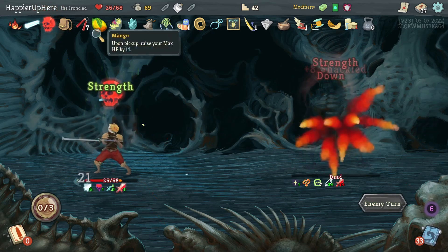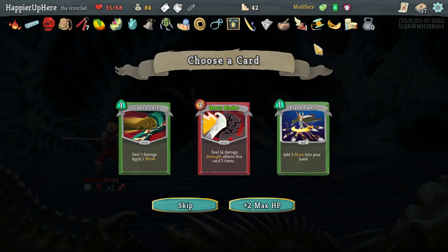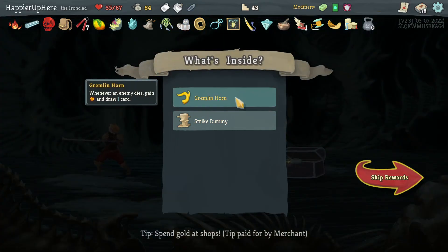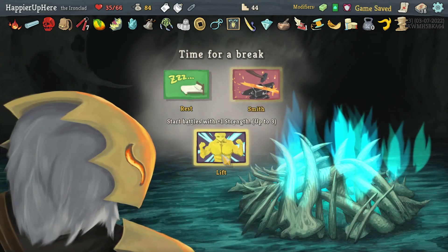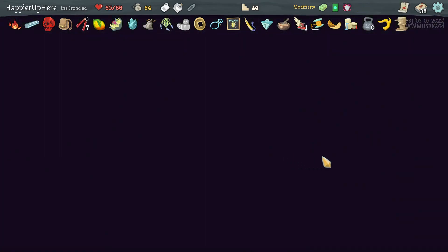I triggered the Red Skull. Got a Colorless Potion and Heavy Blade — with all the strength I have and will have that's not a bad idea. Let's take it. Grumbling Horn — one of an enemy dies, gain energy and draw one card. Strike Dummy — cards containing Strike deal three additional damage. Both are fine. Let me actually gain strength at the rest site — I think that's important, especially now that I have a Heavy Blade.